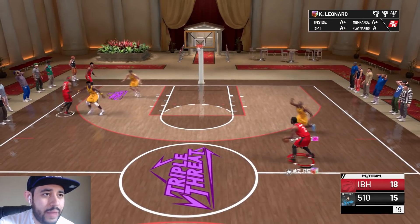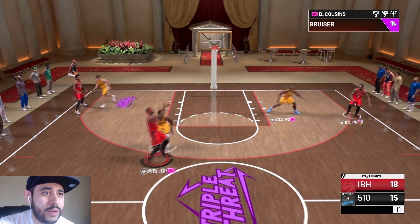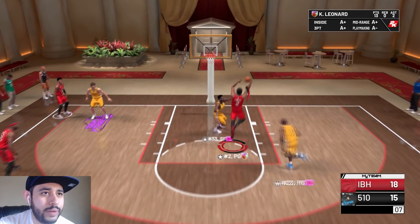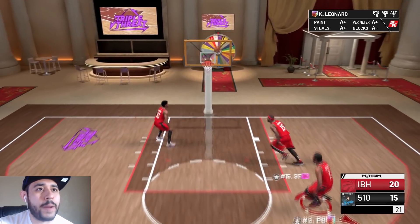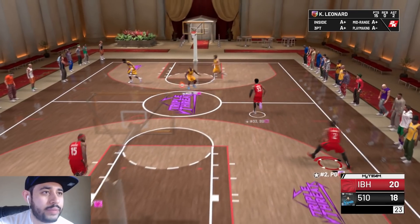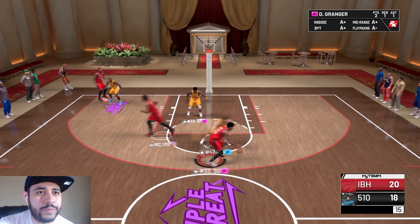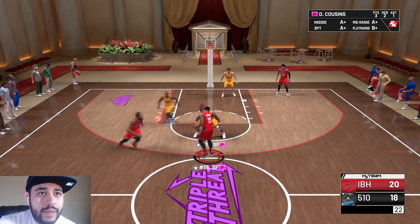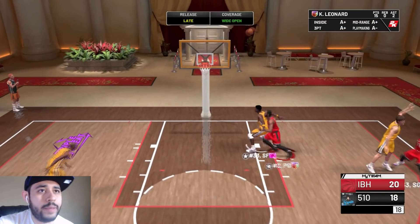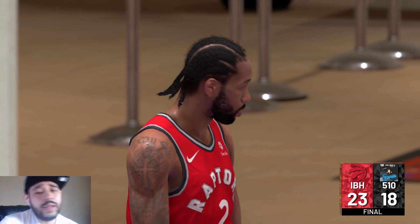I ended up messing up — I went for that fade away in the corner trying to replicate what he hit against Embiid, and now we're only up by three. Trying to go for those highlights got me in trouble. Good defense Kawhi, better offense. I gotta relax with the highlight attempts. I was gonna hit him with the fade away but we got Patrick Ewing on us. Granger, just end it — I'm not trying to lose right now.